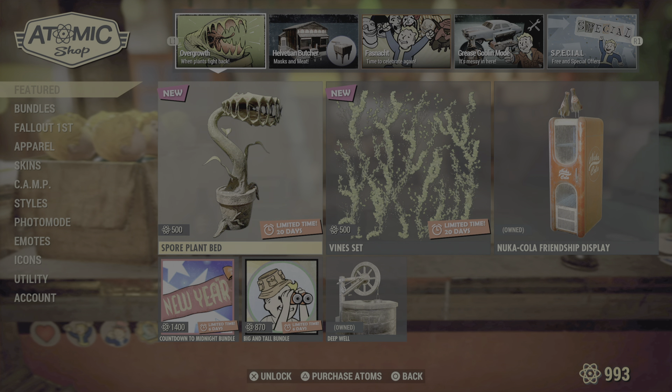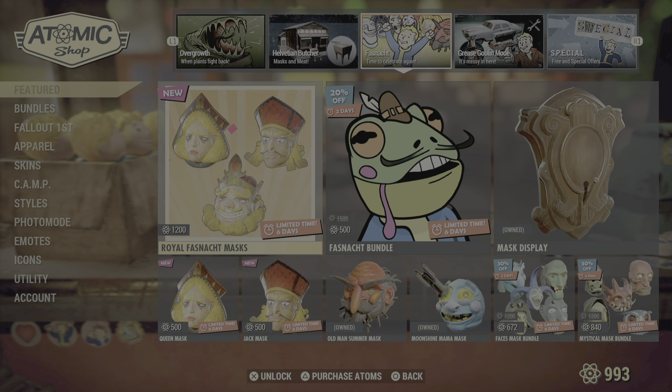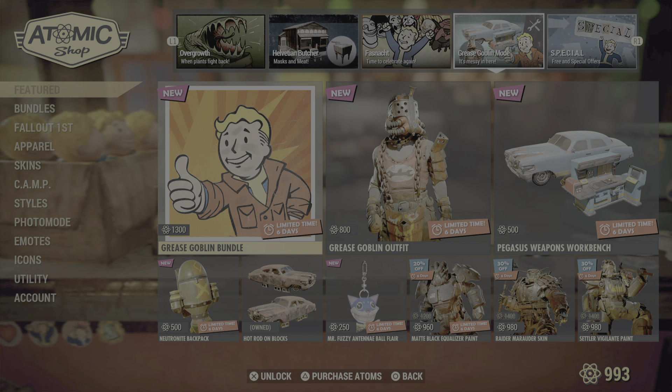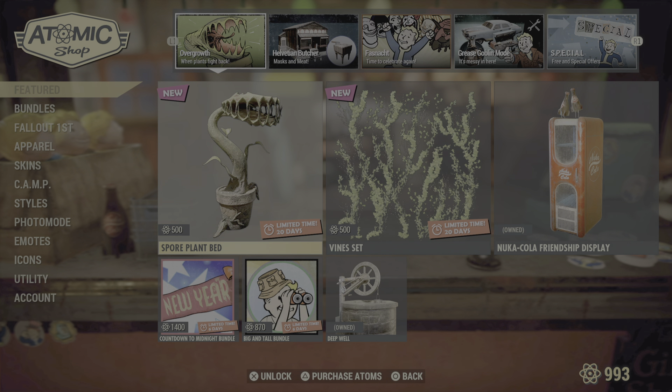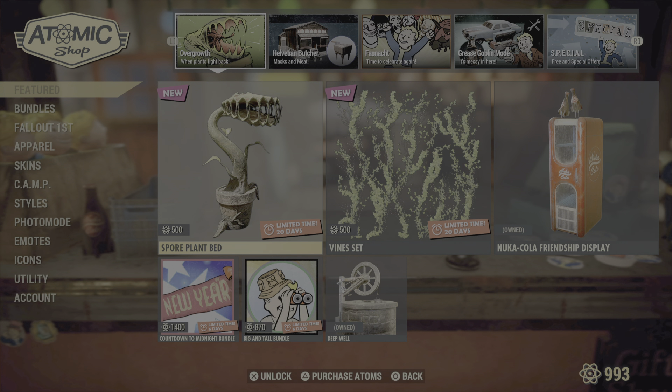That seems to be it for the Atomic Shop this week. I'll be getting the plants and the vines, but that's pretty much it since I already grabbed the few things I wanted from the other stuff. I hope you all have a fantastic week and I'll catch you all next week — bye!